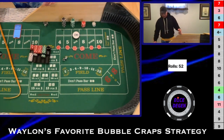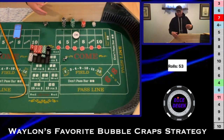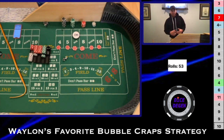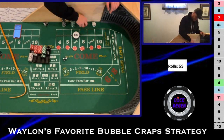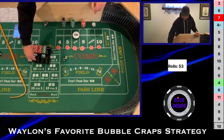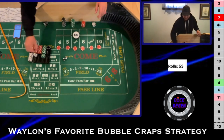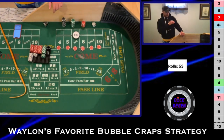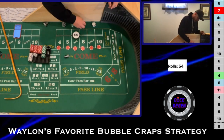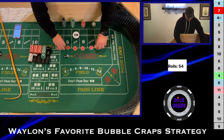There's a 6-4-10. This is different than how Wayland would play it — I want to lock up money because I know I'm in the profit. Even if I lose right now I'm still in the profit, so I want to pull back down and be done. I collect $27, come back down, and I'm not staying for two hits — I'm trying to lock up as much as possible.